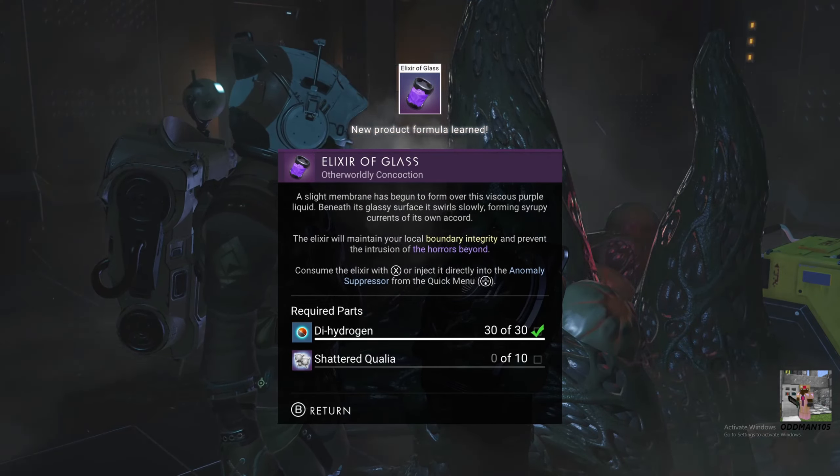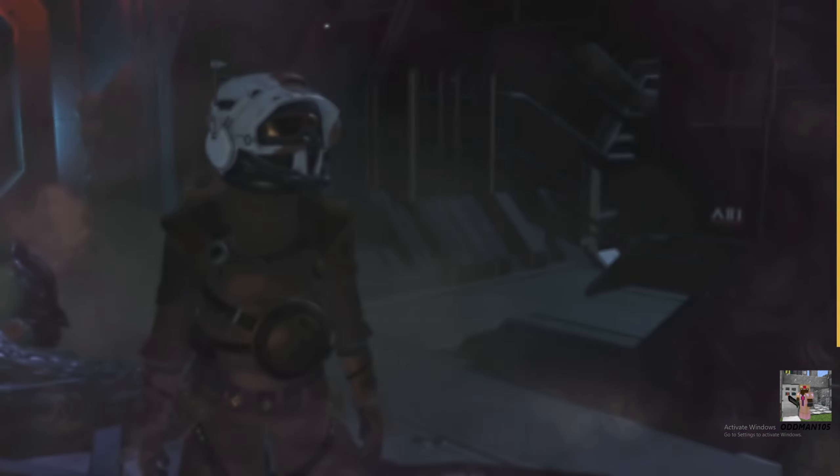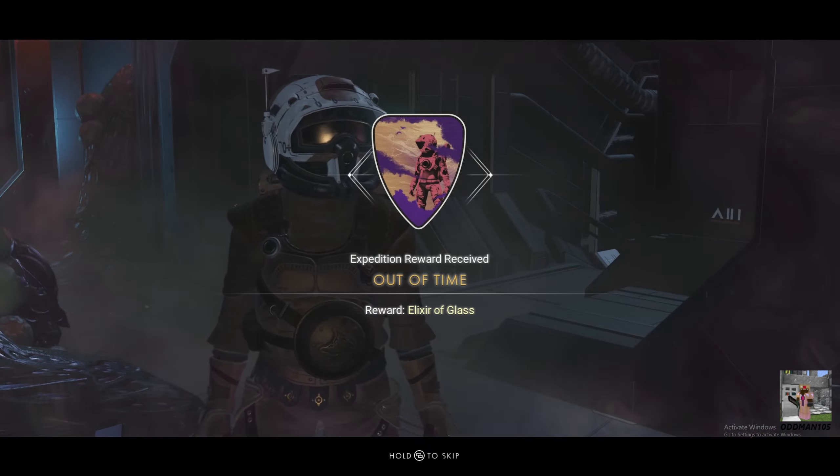We have the first recipe for the first elixir we need to make - the Elixir of Glass. This will replenish our quote-unquote hazard protection. We need to get some shattered qualia and for that we've got to perk out those flying squid. The first milestone is complete - nice.